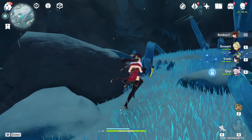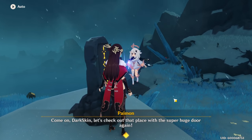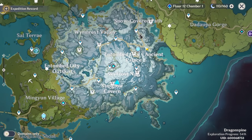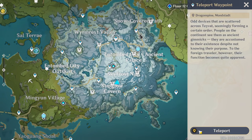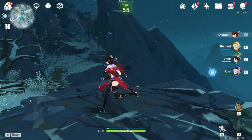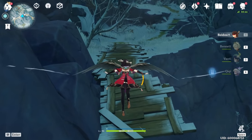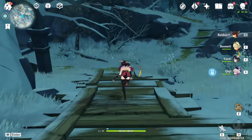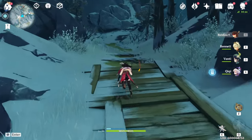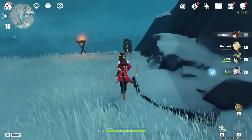Now that you're here, you're going to go right here and talk to this NPC. So how many is that? That's one, two, three, four. Then you're going to teleport right here, go down this path — make sure you go right, don't go left — and there's going to be another one right here. So that's number five.